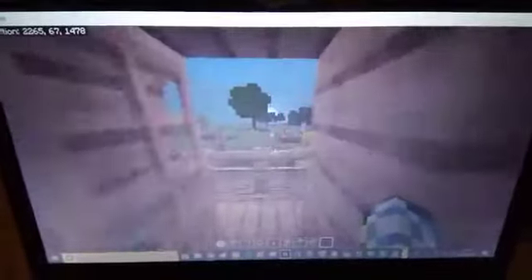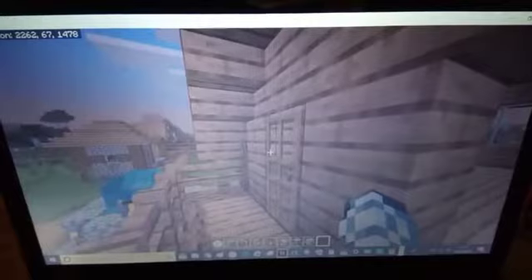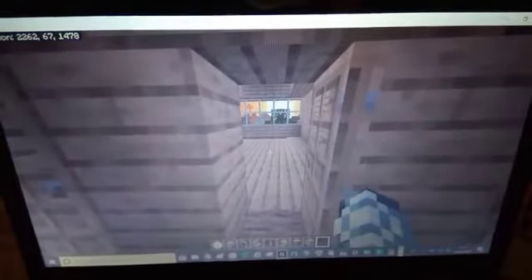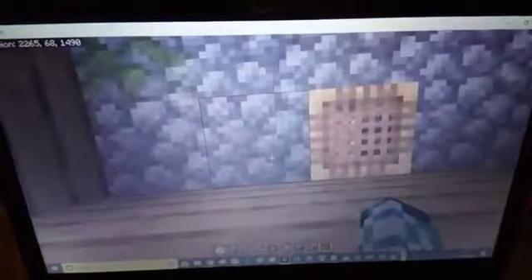So upstairs — a bit laggy — but you can go upstairs from here. That's pretty much where you would normally be. This leads on to the balcony. I was thinking about extending this balcony out, but I don't know if it would look a bit odd. So this is my favourite sort of house in the new 1.11 — I think it's 1.11 Bedrock and then 1.14 in Java.